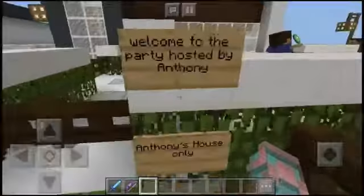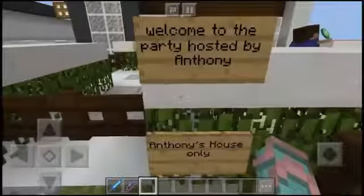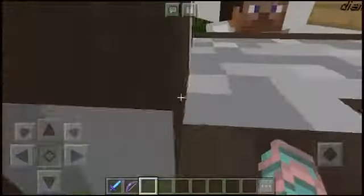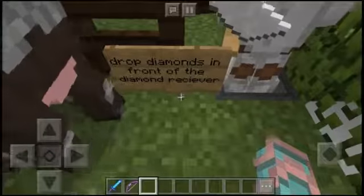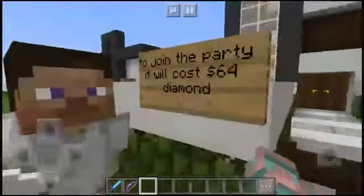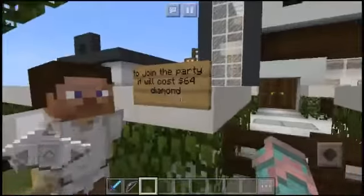It says 'Welcome to the party hosted by Anthony - Anthony's house only.' Over here it says 'Move cow,' and then it says 'Drop diamonds in front of the diamond receiver' and 'To join the party will cost 64 diamonds.'